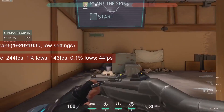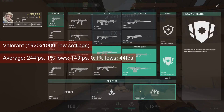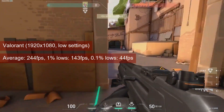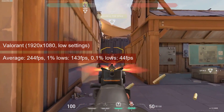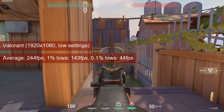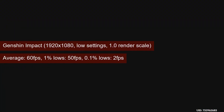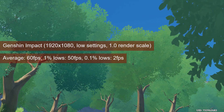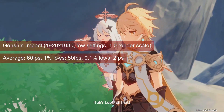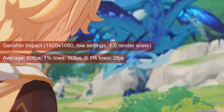Valorant also has the two cards uncomfortably close together, at least for the R7-265, with the Pitcairn-based card averaging 244FPS in the spike planting training mission at 1080 and low settings — within the margin of error compared to the R7-260X. The 1% lows value of 143FPS provides a good gaming experience. Genshin Impact performed identically on both cards, averaging 60FPS at 1080 and low settings due to the game's frame rate cap, with 1% lows of 50FPS.